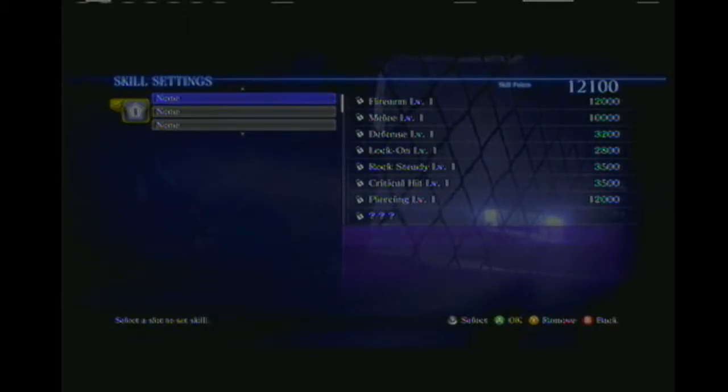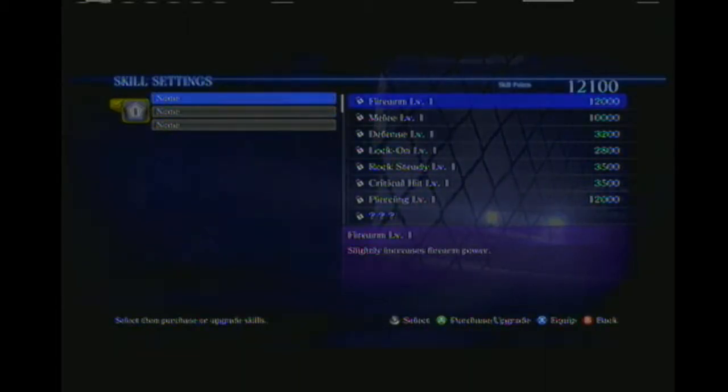Hope you're all still awake. LateNightMega here, still here with A-Train. We are in the skill settings menu because we have some skill points to spend — we have a lot of skill points. I believe these are just going to be shared. So we've got firearm, which increases firearm power, and increased melee power. There are a few things I want to get right now.